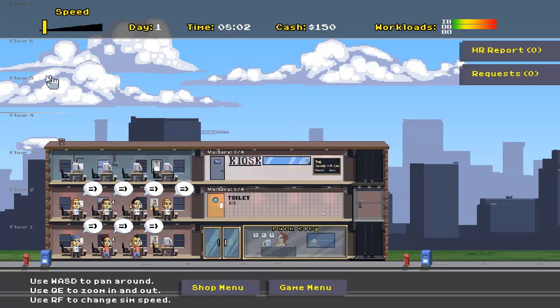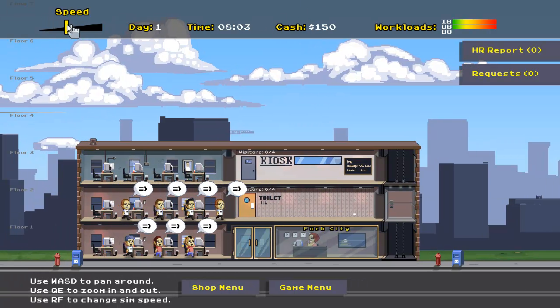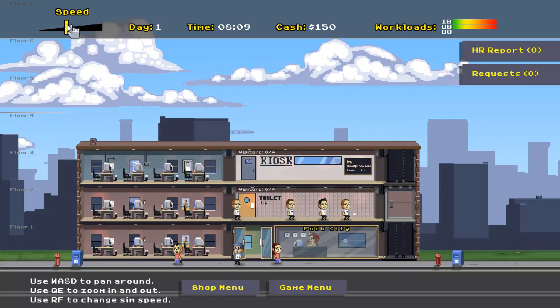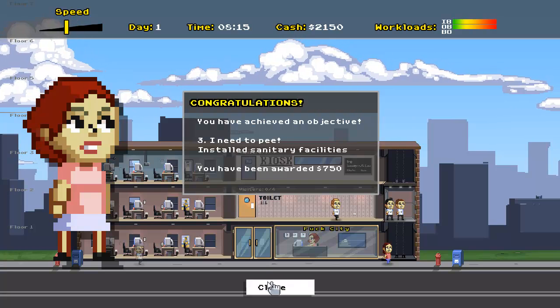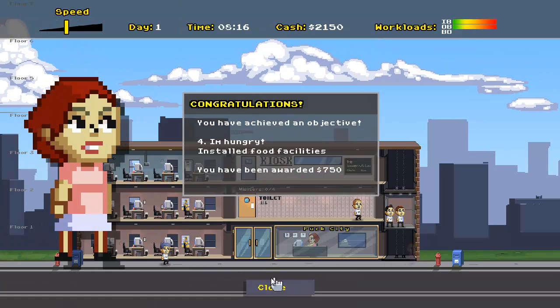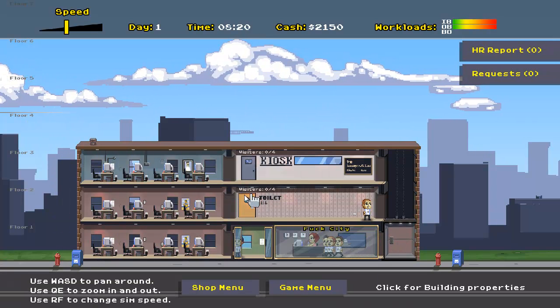Once we start our day by speeding things up, these guys are going to start making some calls and we should see some cash rolling in. These first few days might be a little bit boring, but we'll see how good they are at doing their job. Immediately they all leave. You have achieved an objective — installed sanitary facilities, installed food facilities. We might have accomplished many objectives here. Build five buildings — $500. So we got a lot of money back.